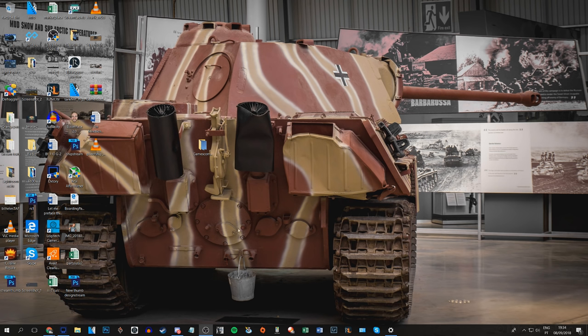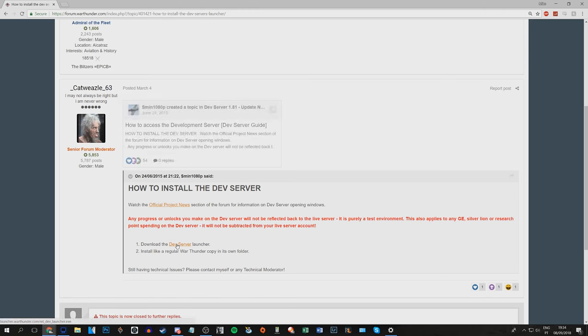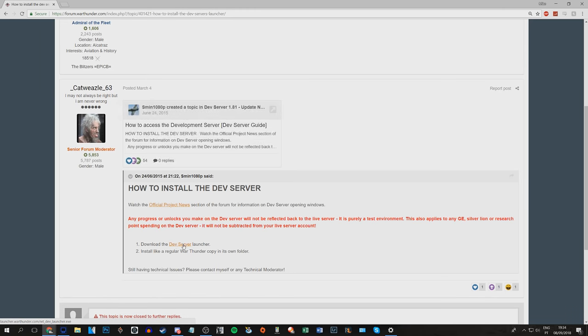The first thing you need to do in order to get onto the dev server is to download the dev client. The dev server is essentially a separate version of the game from the main game, and as such you do have to download it separately. To do so, you simply search 'War Thunder Dev Server' on Google, click the first link, and you will find a link to the dev server launcher. Download this, install it, wait for it to all download, and you're done.